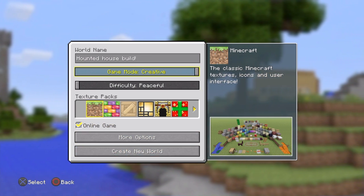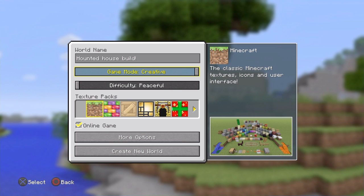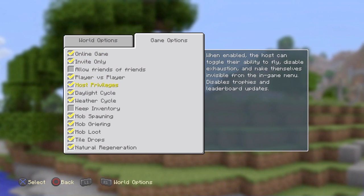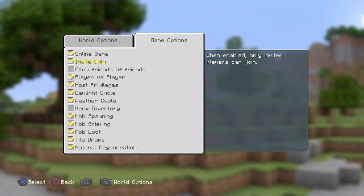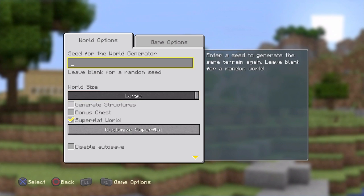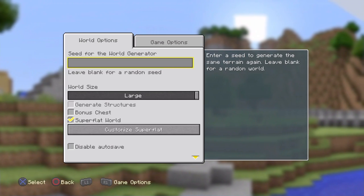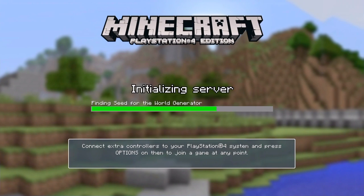You're going to need to name it a haunted house build. You have to put it on creative, peaceful, and online game, super flat world, host privileges on — because you're going to need to change it to rain and stuff to add scariness. Set it to invite only so random people don't join, world size as large, and turn fire spread, TNT explodes, and trust players all off.